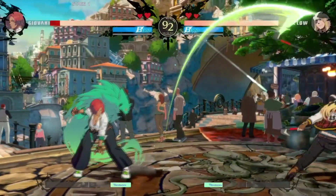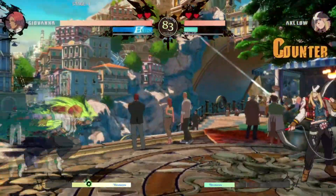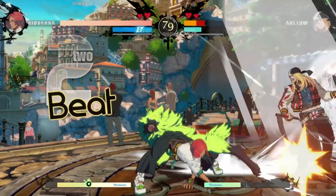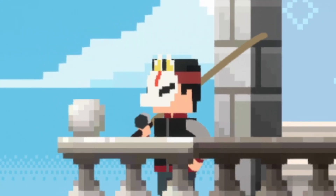The way that characters are designed can greatly affect what tools they have at their disposal. A character's kit is just an interesting way to express traits about themselves, as animations, voice lines, and actual design are. Lightning round!